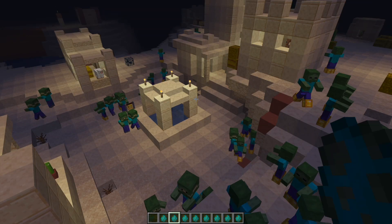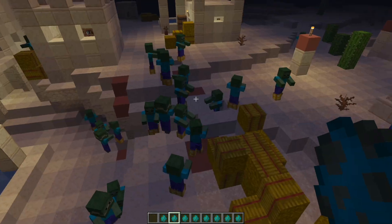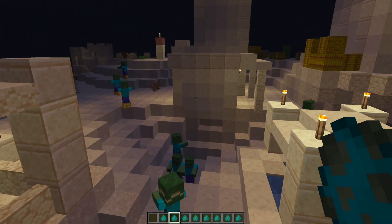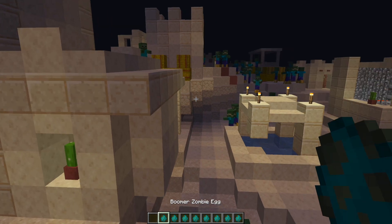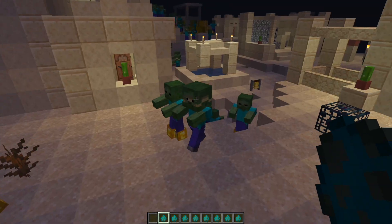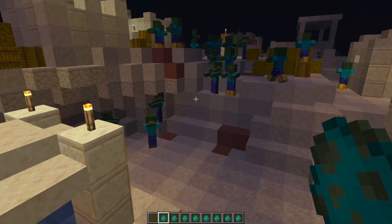Hey guys, welcome to another Server Miner plugin tutorial. I'm your host L2Gym007 and today we'll look at the Zombie Apocalypse plugin. This is a really awesome plugin which allows you to create a zombie apocalypse in your Minecraft server that lasts for a specific amount of time. There are nine brand new zombie variants which will spawn and cause even more chaos than the normal one, and overall it's a really fantastic plugin. So let's jump into it.